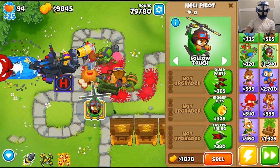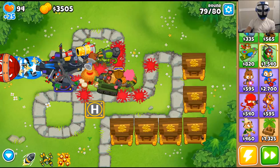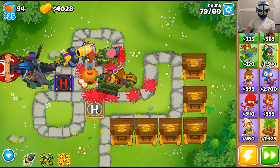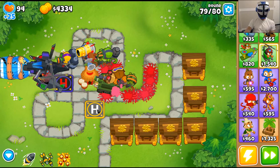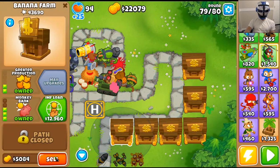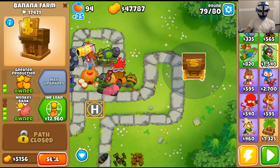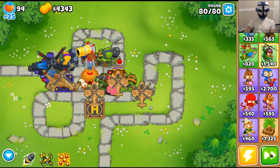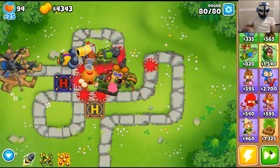Let's get the new helicopter with quad darts, pursuit, Comanche Defense. All right, final round — we collect all our money and sell these upgrades to try to upgrade to Comanche Commander. Here we go, here comes the ZOMG. Can we defeat it? It's going to be so close — not really!